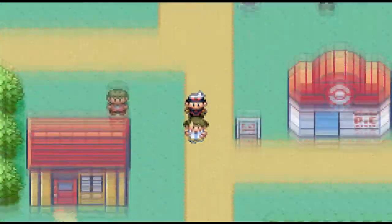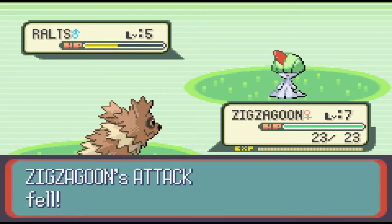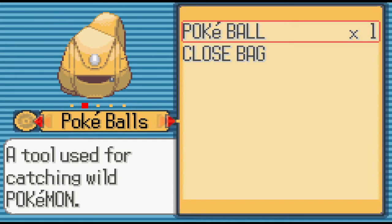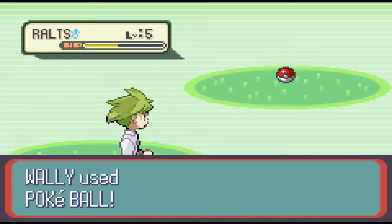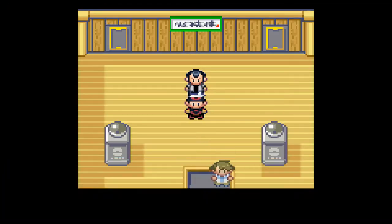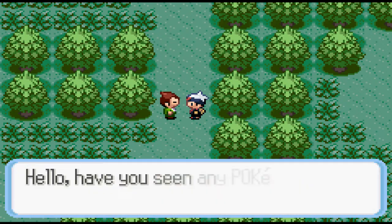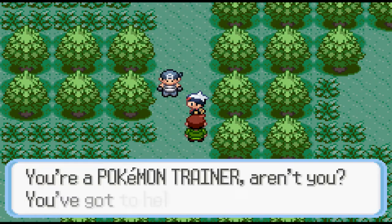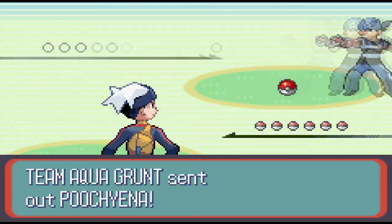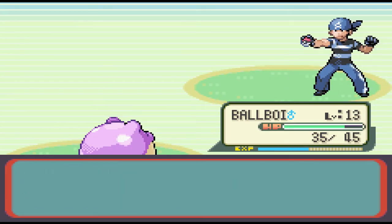The next place I visit is Petalburg City. I really like the concept that your family moved here because your dad took a job as a gym leader, but just like in true Pokémon fashion we are not allowed to fight the first gym we come across - we'll be revisiting Norman later in the run. This leads us to meeting the world's most sickly boy named Wally for the catching tutorial. Up in the Petalburg Woods you have your first run-in with Team Aqua - they're up to no good.